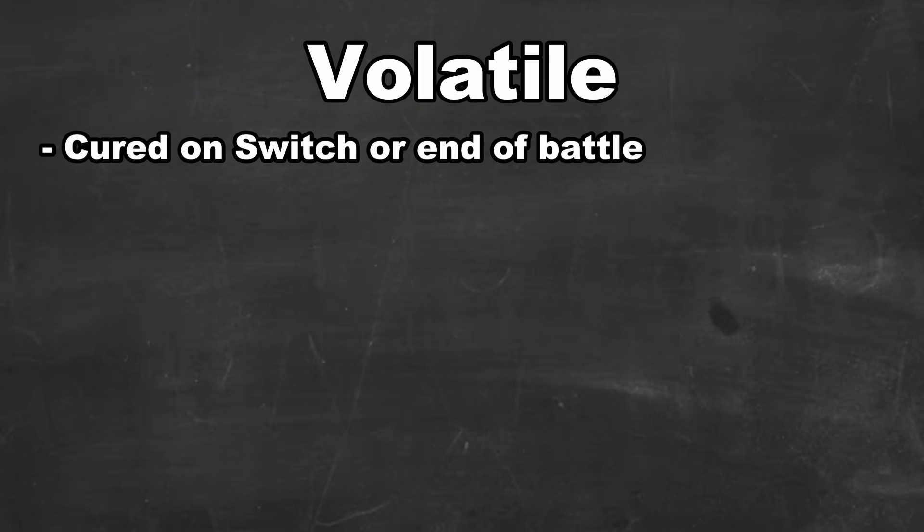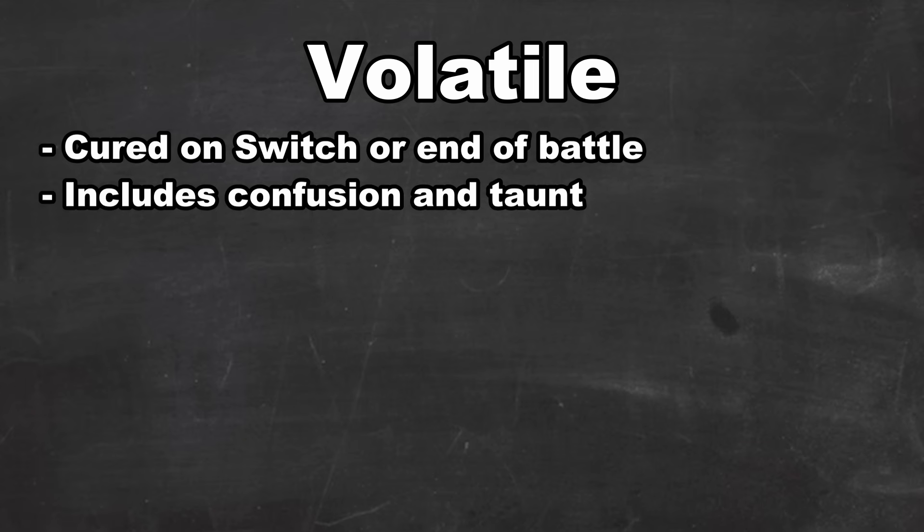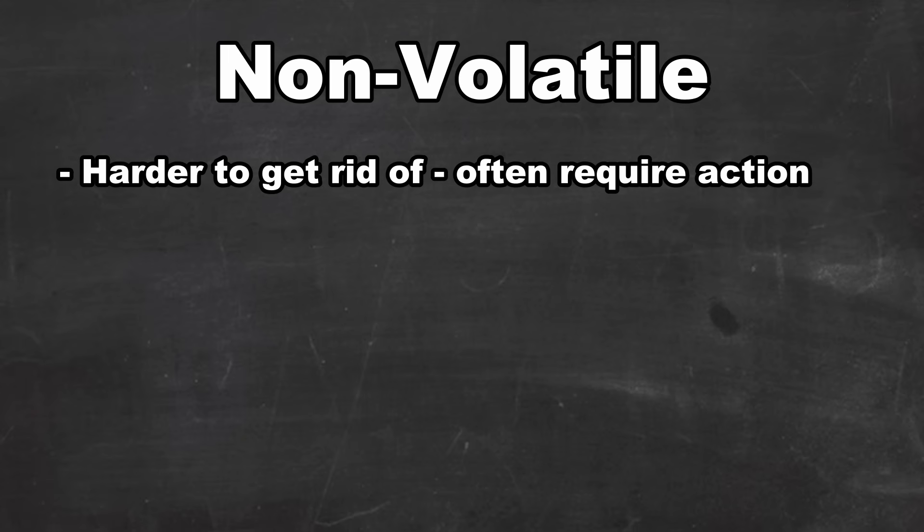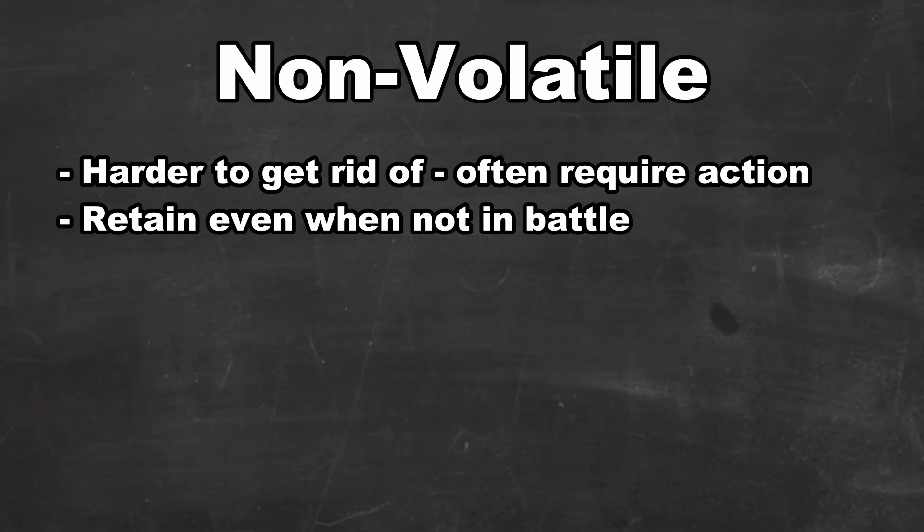Volatile conditions are ones that are cured on switch out or at the end of a battle — things like confusion, infatuation, or taunt. They only apply for a short period of time, and you can very easily get rid of them. Non-volatile status conditions, on the other hand, are often permanent and hard to get rid of, and even if you switch out or end a battle, they can still continue.